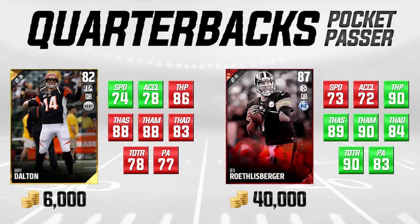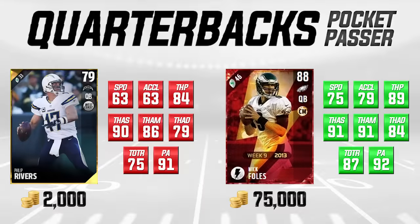Next on the list, we've got another pocket passer — Phillip Rivers — and we're comparing him to the flashback Nick Foles. There's a lot of red for Phillip Rivers and only green for Nick Foles, meaning Nick Foles is literally higher in everything. But you'd imagine that given his 75,000 coin price tag, whereas Phillip Rivers is only going for 2,000 coins. He's only a 79 overall, but a lot of his attributes are very important and he does a good job in a lot of things.